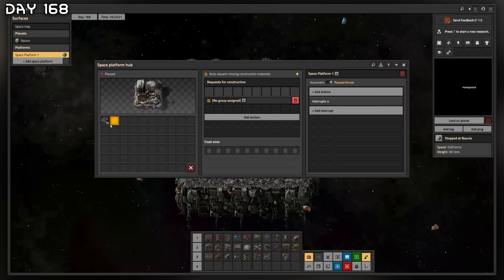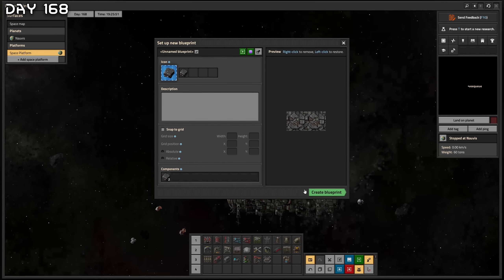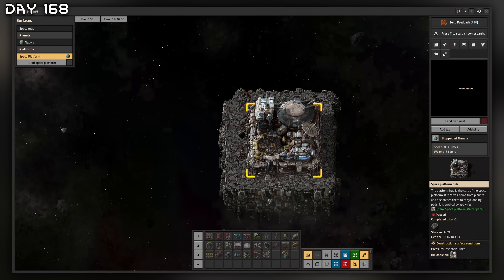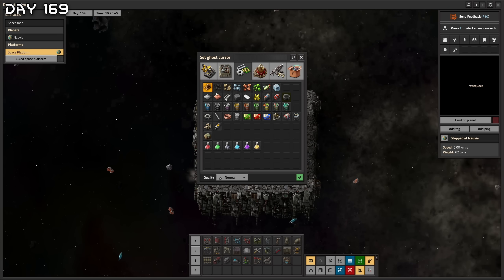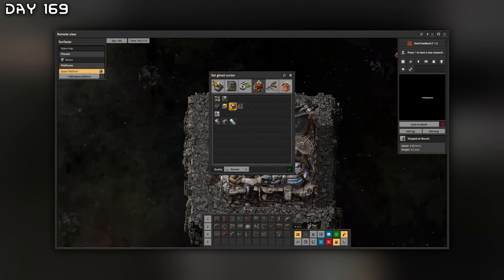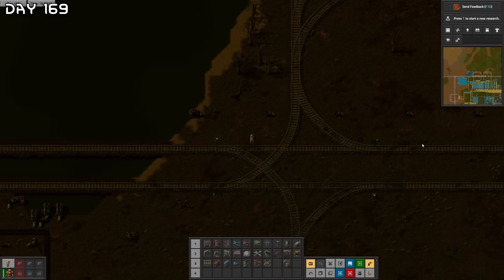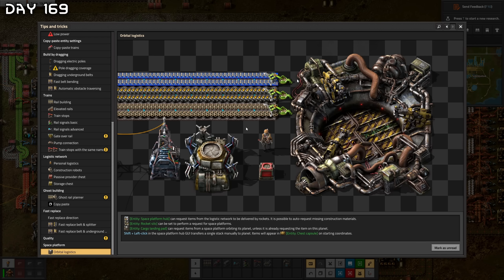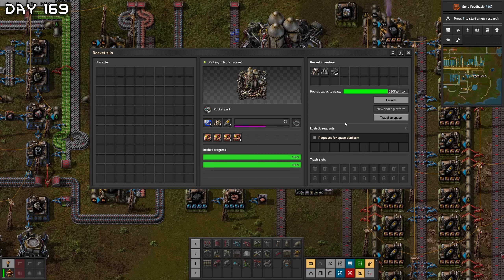Wait, where are we? Where in the hell are we? Land on planets — no, I want to walk on this thing. How do I do this? Oh, it actually works! It's using up the space platform. How do I leave this thing? Maybe I'm not supposed to leave. I launched some items up here — where are they? I can place down stuff but I have no idea what I'm doing. Let's land on planets and go back home. Orbital logistics — you cannot exit the thing. What if we launch some space platforms?